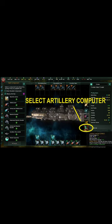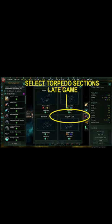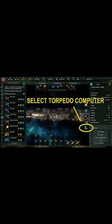This comp will work early and mid-game. Once battleships start coming out, add short-range torpedoes to your cruisers and change the computer from artillery to torpedo.